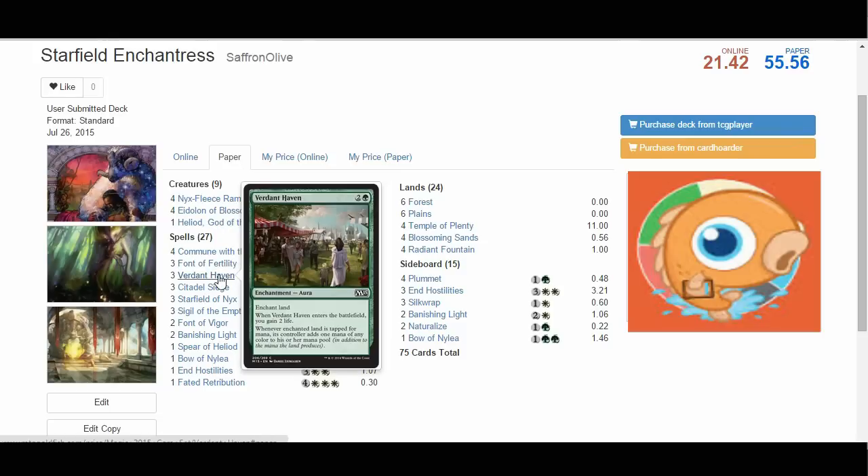Verdant Haven is along the same lines. For three mana, it enchants a land and gains us two life when it enters the battlefield — we have so much incidental life gain it's really hard for an aggro deck to beat us. Whenever the enchanted land is tapped for mana, you add one mana of any color, so basically the land taps for two mana. The key thing in our deck is it's a way to go from three mana to five mana, which is where Starfield, Sigil, and End Hostilities live — letting us jump the curve and play those five-mana spells a turn early. And it's also an enchantment, so it triggers everything.